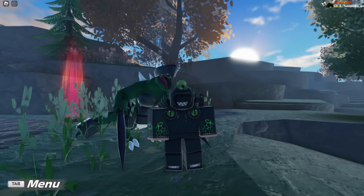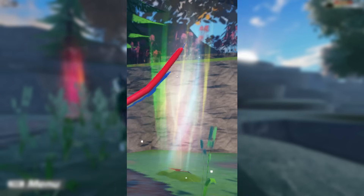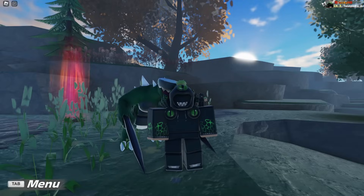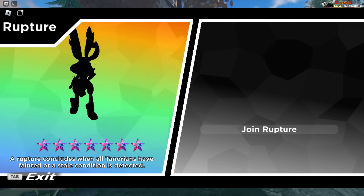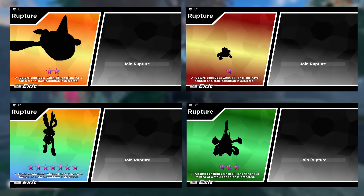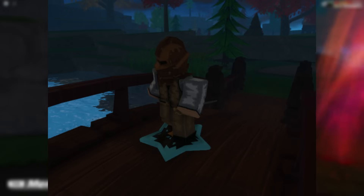We have a couple more screenshots to share right here. These are all of the different level types of the raids — you have the red, the green, the yellow, and this rainbow-y kind of one, plus a couple little examples of some of the raids. You have a 1-star raid, 2-star, 3-star, as well as a 7-star raid, and they have a different look for each. We also have this screenshot of inside of a raid with Topia showing a screenshot against a Dynastagon — a really, really cool scene. Topia also included this image of him riding around on one of the little star Tenorions.